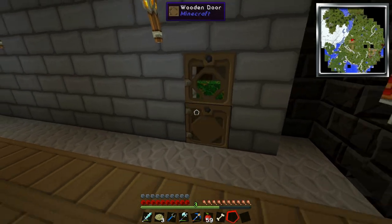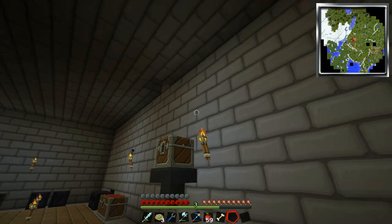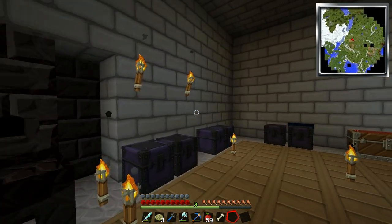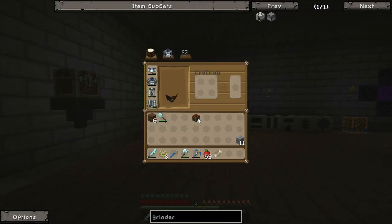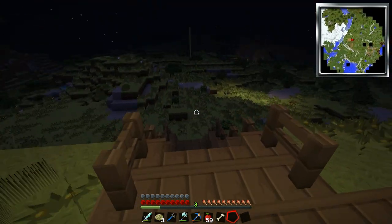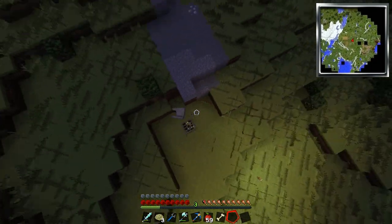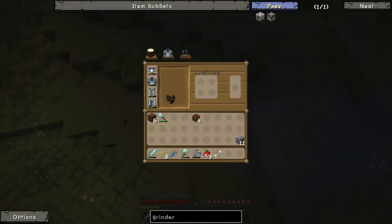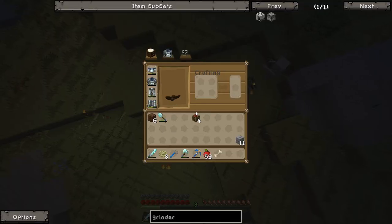What I want to do this episode is start on making a mob spawner, but not in the typical sense. I'm not going to use the skeleton spawner outside for bones and stuff. What I intend to do is use the grinder from Mine Factory Reloaded, and my plan is to put the grinder right next to this skeleton spawner out here.